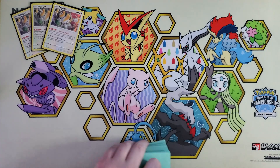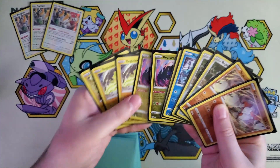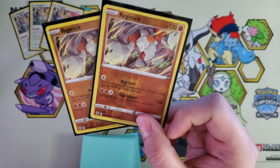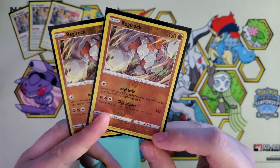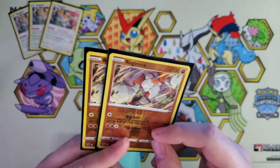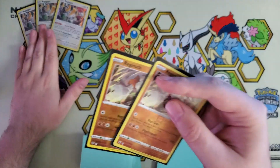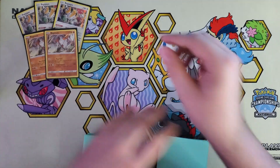And to fulfill Ancient Wisdom, we are playing basically two of every Regi, except for Lackey. Regirock, Registeel, and Regice all have this first same attack: Regigate. Regirock has 130 HP, and its attack is Giga Impact — for two fighting and a colorless, it does 140, and during your next turn it can't attack. Regirock is perfect for swinging into Arceus — 140 times two is 280. You also hit Hisuian Zoroark V-Star for weakness as well. Pretty cake.